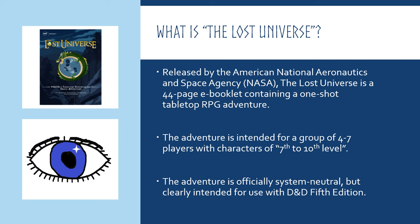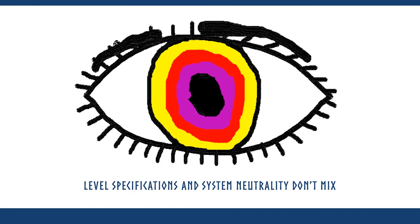The Lost Universe is a 44-page e-booklet that you can download from the NASA website — I have a link to it below. It says that it's system neutral, but it also says that it's meant for 4-7 players of 7th-10th level. And that is where we come to the first of many issues with this adventure. System neutral and specified levels do not mix at all.